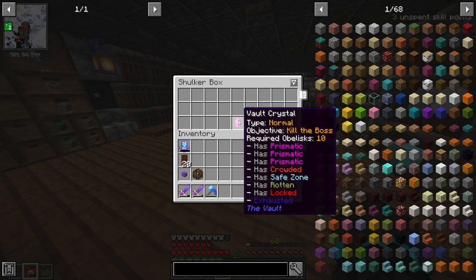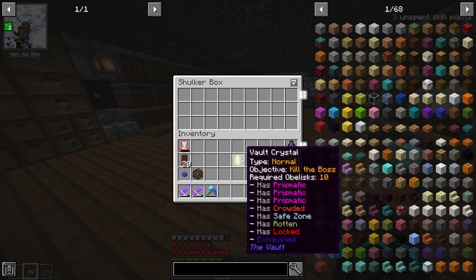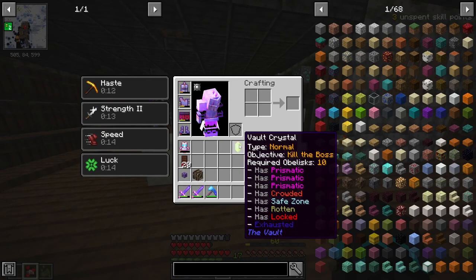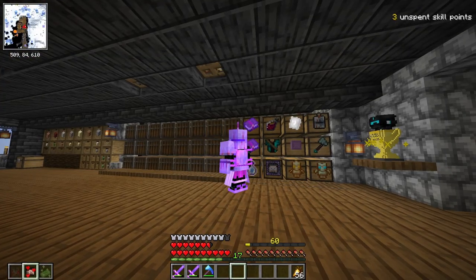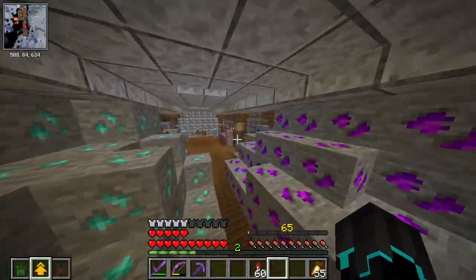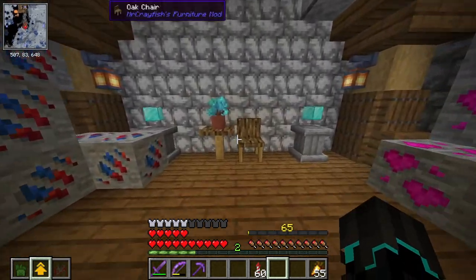And now of course we got the crystal, which has prismatic, prismatic, prismatic, crowded, safe zone, rotten, and locked. Oh dear — it's locked. That's a horrible crystal. Locked basically means that I have to complete the objective, and the objective is to kill the boss, and we got 10 obelisks required. Oh boy, that's really, really not good. That would be very, very sad not to show that, so I'm definitely gonna show that. Our Valdor room is a little bit too small at the end of it, but I'll keep a note of that for Vault Hunters 1.18. And my statue room — I did end up getting another one and I chose style.